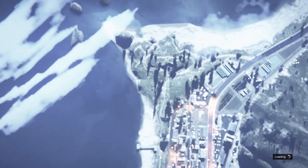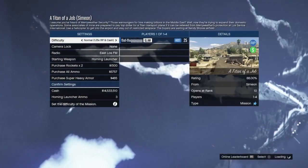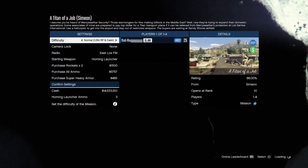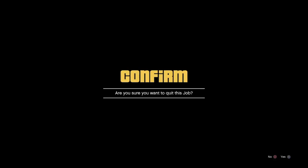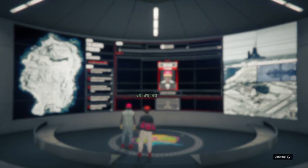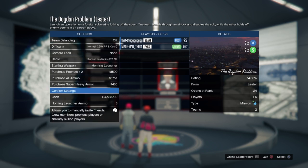When we load into this job it should say 'A Titan of a Job' but by Simeon — that's how you know you hit that first step. Now we just want to back out of this job. When we get to the confirm screen, we start spamming right on the D-pad, then accept the confirm screen while still spamming right. If done correctly, it'll push right on the heist board and take us straight back into our Bogdan Problem. Now all we're going to do is launch this job.